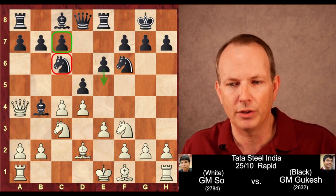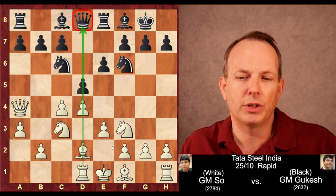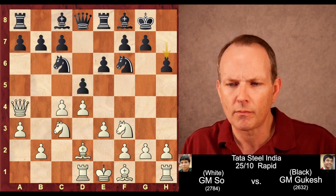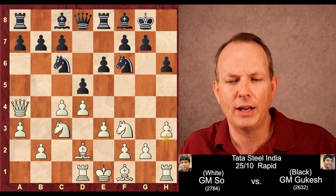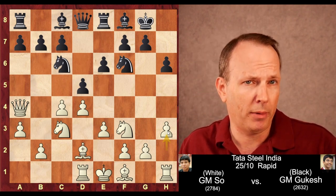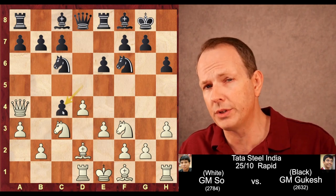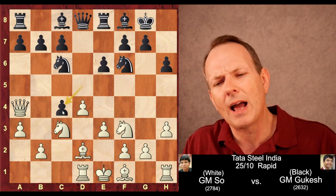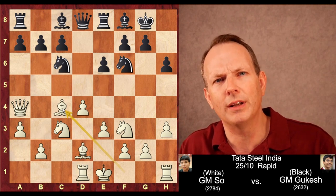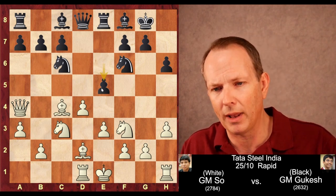That's something black really is going to have to utilize in this game. a3 hits the bishop; the bishop retreats to f8. And now rook to d1, anticipating that the center is going to be opened, placing the rook opposite the queen. h6, and here Wesley So plays h3. And here Gukesh takes the pawn on c4 — this is the game's novelty — but it allows Wesley So to just develop his bishop with one tempo, and after this white does get something of an initiative.